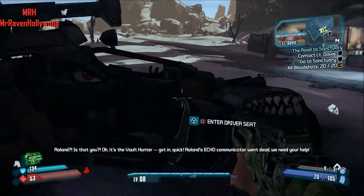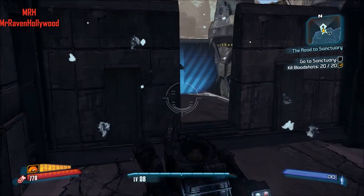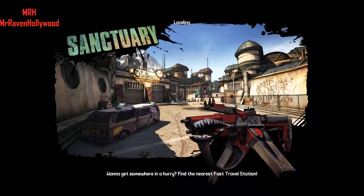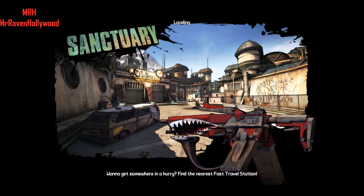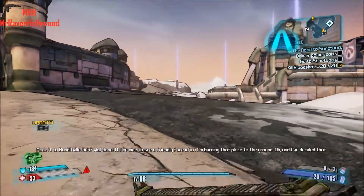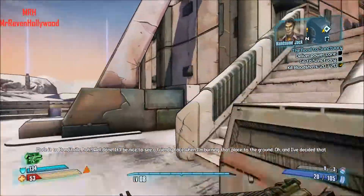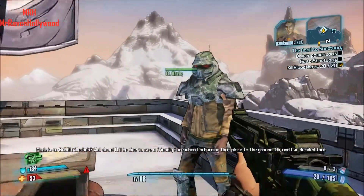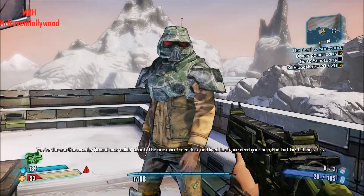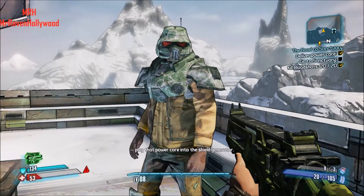'Oh, it's the Vault Hunter! Get in quick! Roland's Echo Communicator went dead — we need your help.' You're the one Commander Roland was talking about — the one who faced Jack and lived. Look, we need your help bad. But first things first — plug that power core into the shield generator.